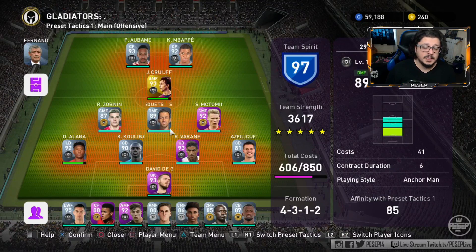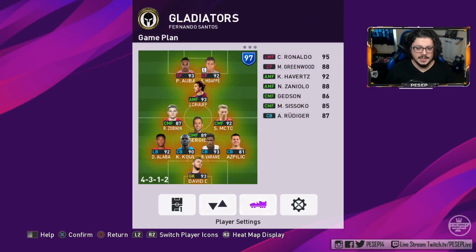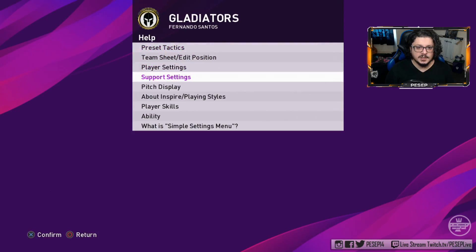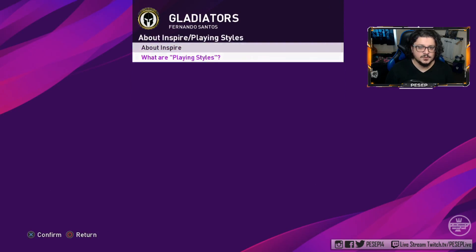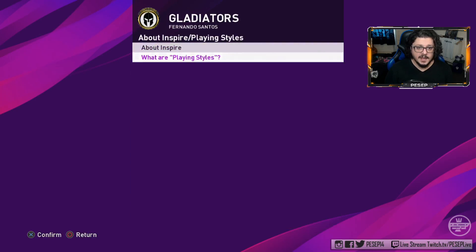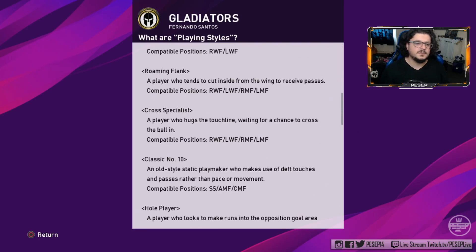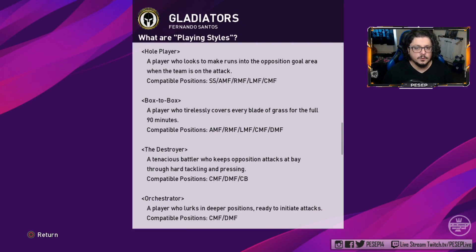If you want to know more about player playing style cards, hover over the game plan, come to 'select player setting' in the team sheet. That section explains what 'inspired' is right there. Then player playing style — goal poacher, dummy runner, fox in the box, target man, prolific winger — you can work through those and understand what they do and the positions they can play.